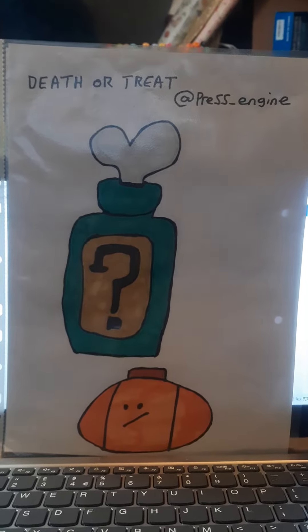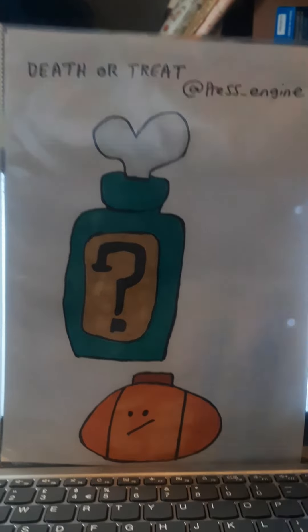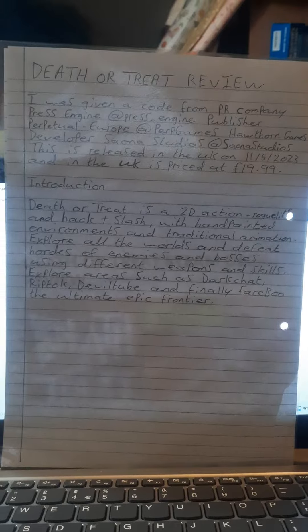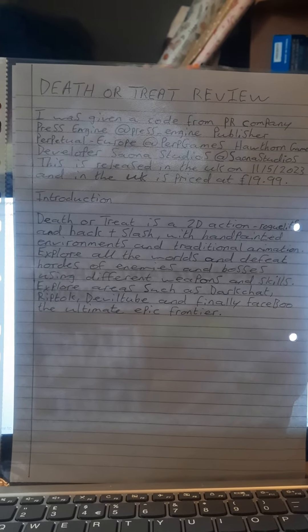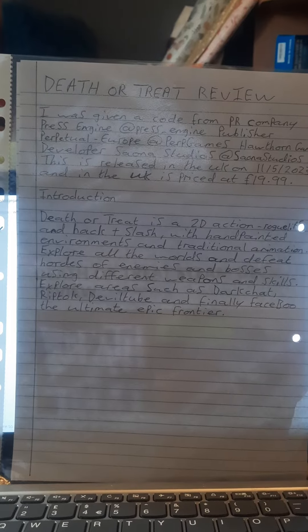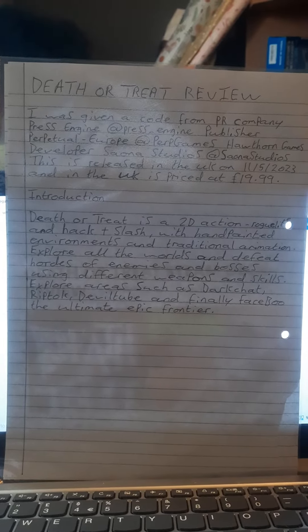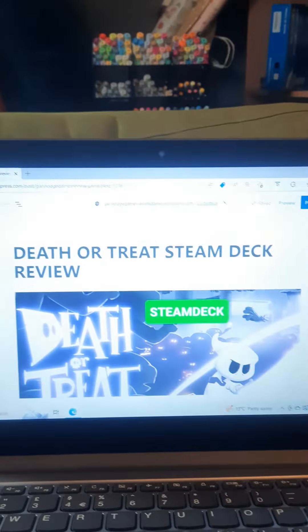What's up everyone, this is Grim Reaper Sage here. This is my 3 minute video review for Death or Treat. Shout out to Press Engine who gave me a code. This is published by Perp Games and Hawthorne Games and developed by Sayana Studio — sorry if I butchered names. It was released in the UK on the 11th of the 5th 2023 and is £19.99.